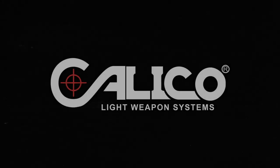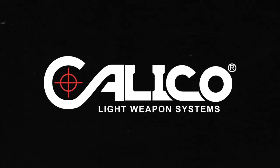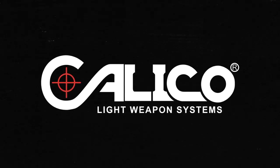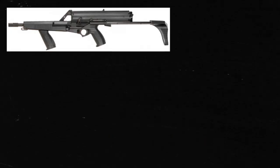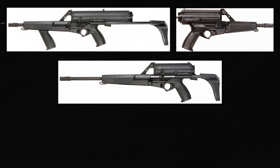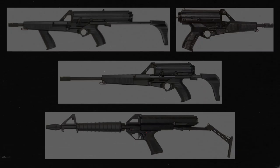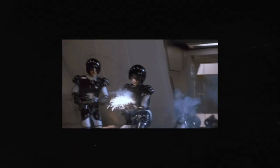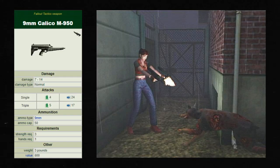For those of you who are unaware of who or what Calico is, Calico Light Weapon Systems is a firearm manufacturer currently based out of Oregon. The company was founded in California in 1982 and is well known for making crazy pistols and carbines throughout the 1980s, 90s, and even today. Their claim to fame is the large helical magazines they incorporate into their designs. You may have seen one of their guns in films like Spaceballs or 007 Tomorrow Never Dies, or in video games like Fallout Tactics and, of course, Code Veronica.